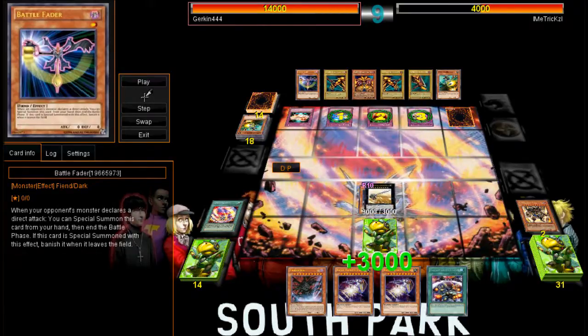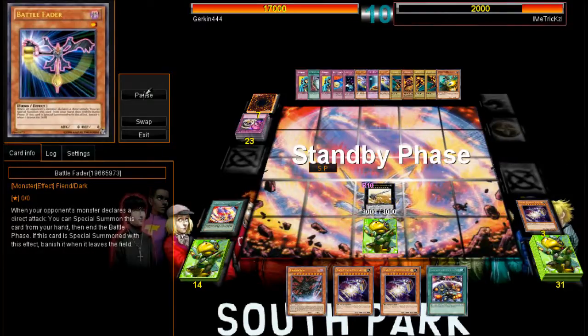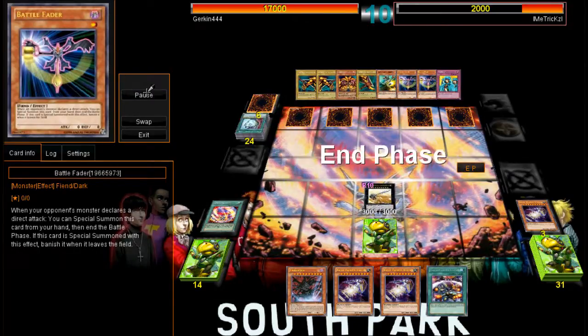So if I had Royal Decree his deck would be completely useless, but unfortunately I didn't have Royal Decree. As you can see, my life points are all the way up to 17,000 and his are 4,000 — that's a 13,000 difference, which means he's drawing six cards. He decks out on his next turn. I don't know why he activated Threatening Roar because he had already activated it that turn, but he is down to 2,000 life points, and this is when he decks out on my turn.